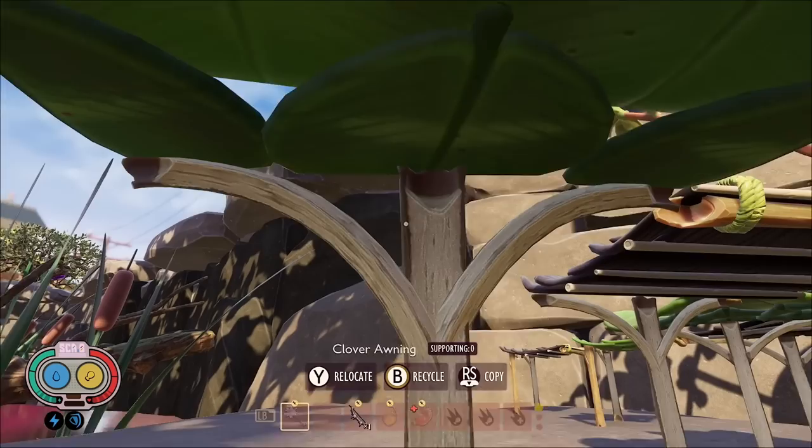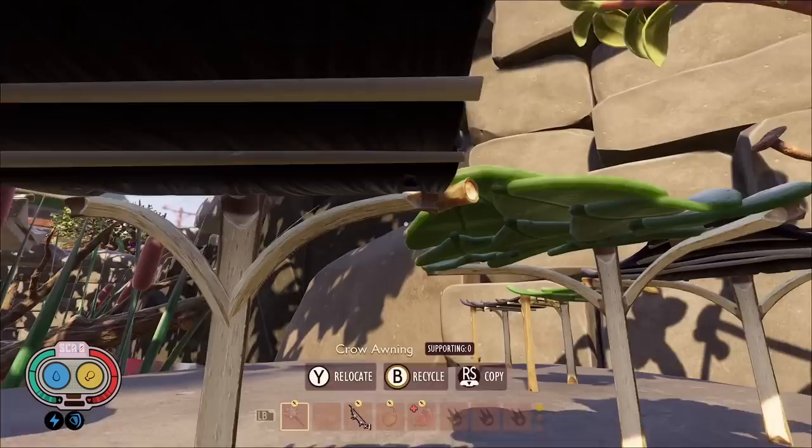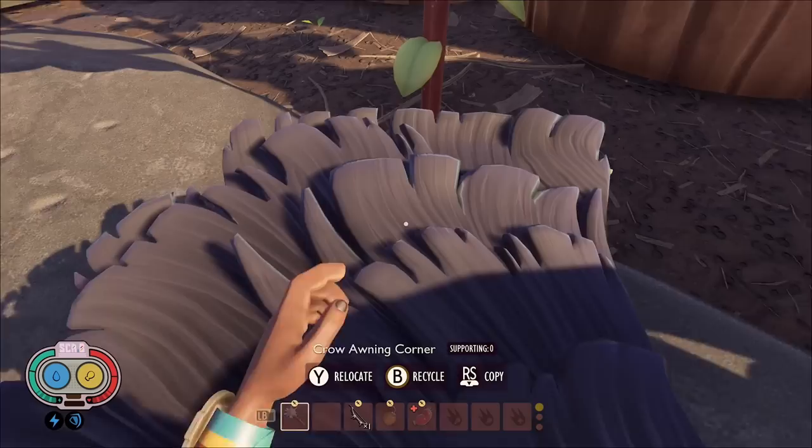Then we have awnings, which are basically little roofs built on sticks. These are pretty good — especially in the sandbox you can use them as cover without having to build a wall then a roof; you just build this thing and it's like a little umbrella. There are square versions, triangle versions, and versions with two supports instead of one.